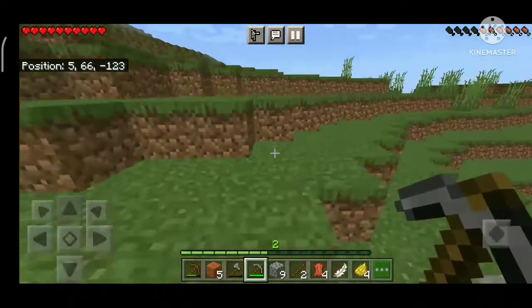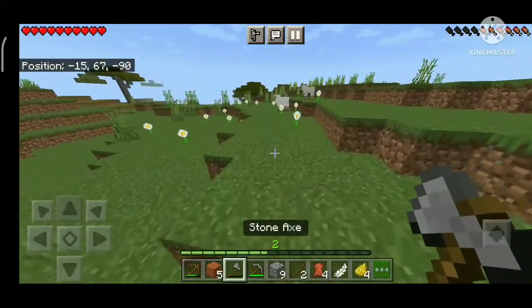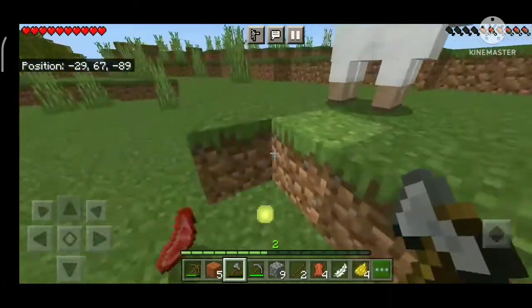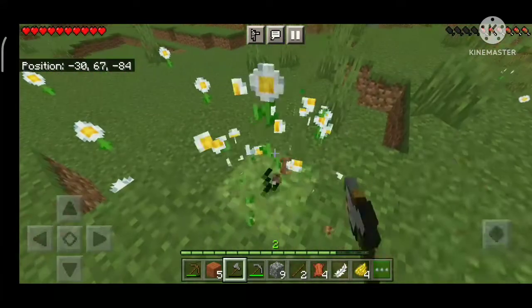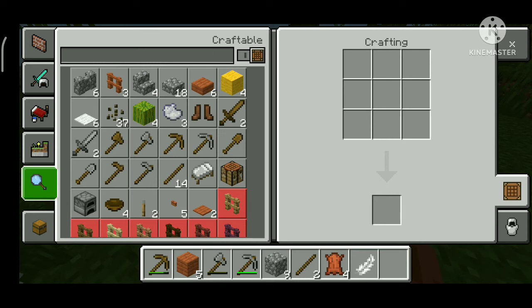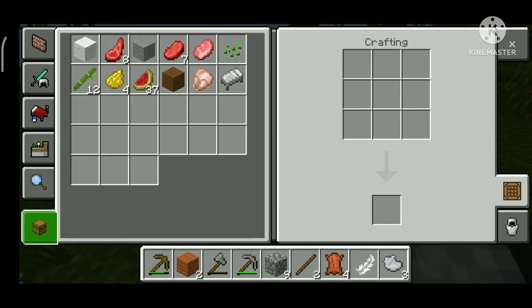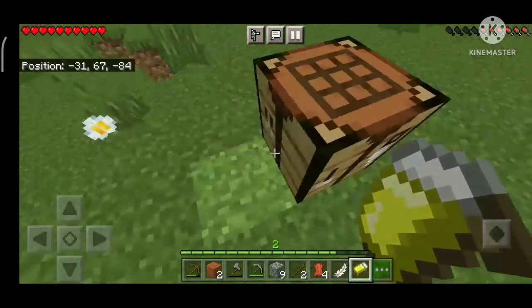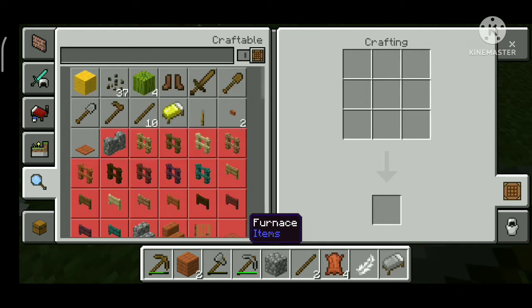I started exploring and found wool. I made food and collected wool as well. I already had a lot of food so I broke more. Then I made a yellow bed, then changed it to a green bed — so I had a green bed. After that I made a furnace.